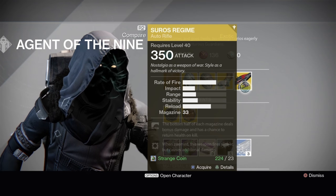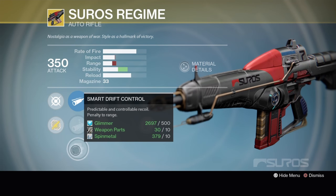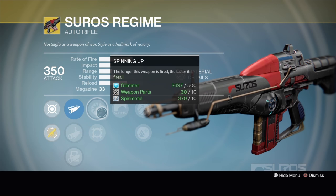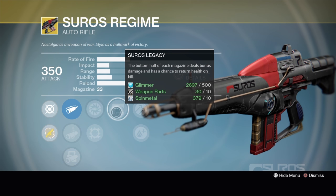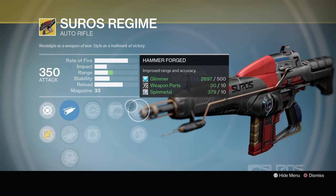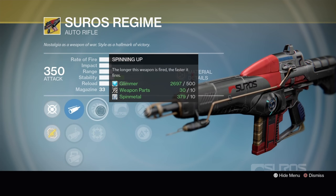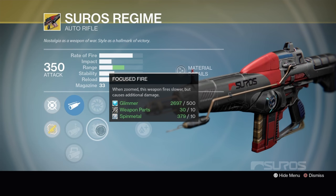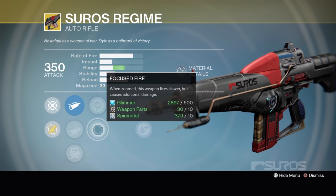The gun this week is the Suros Regime Auto Rifle. It's got Field Choke, Linear Compensator, or Smart Drift Control. Suros Legacy is the exotic perk — the bottom half of each magazine deals bonus damage and has a chance to return health on kill, so it's glass half full plus the ability to return health. Hammer Forged or Lightweight. You've also got Spinning Up, so the longer the weapon is fired it fires faster, or you can go Focus Fire where you zoom in and it fires slower causing additional damage.